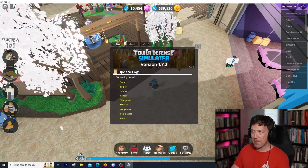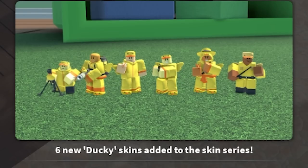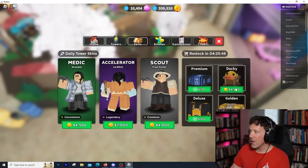They've got the same info here on the update log. They've got a cool picture of all the little cute ducky skins standing together. It looks like they're all really good friends. It must be nice to have friends - tell me down in the comments below what it's like to have friends.